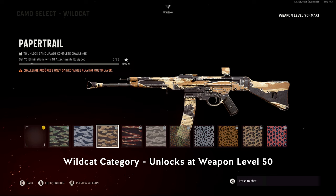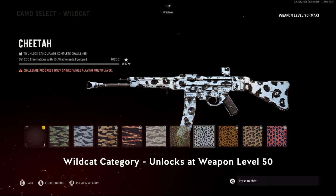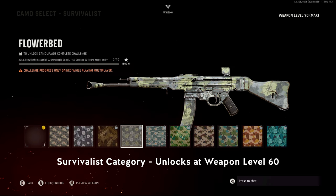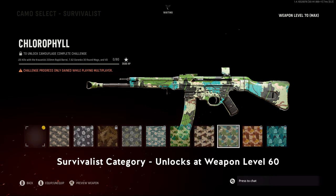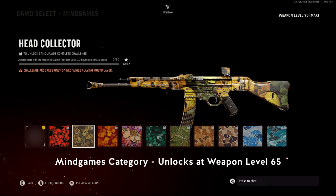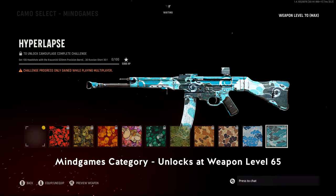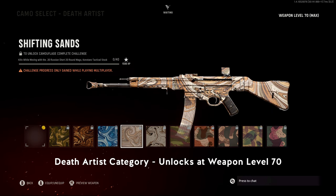The Wildcat category unlocks at weapon level 50 and requires 250 eliminations with 10 attachments equipped. The last three camo categories are more specific. Survivalist is unlocked at level 60 and requires 100 aim-down-sight kills with three close quarter or SMG-like attachments — each weapon will list the three specific attachments needed. Mind Games unlocks at level 65 and requires 100 headshots with three accuracy attachments. Death Artist requires 100 kills while moving with three aggressive or rushing attachments.